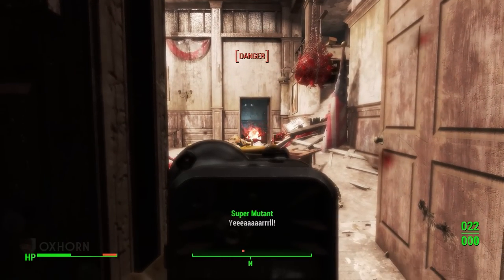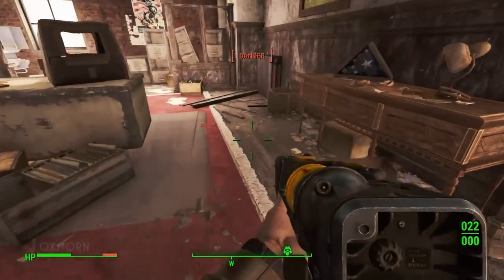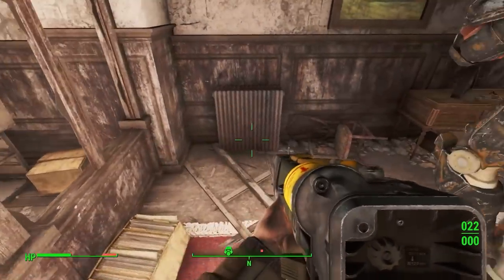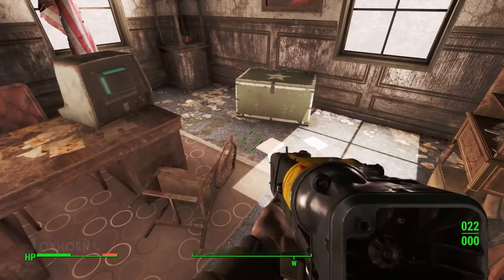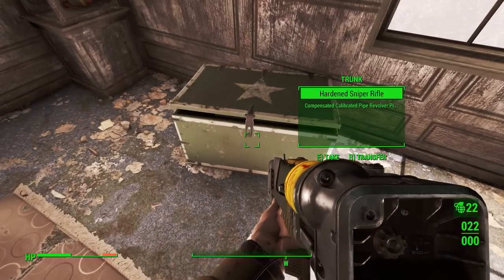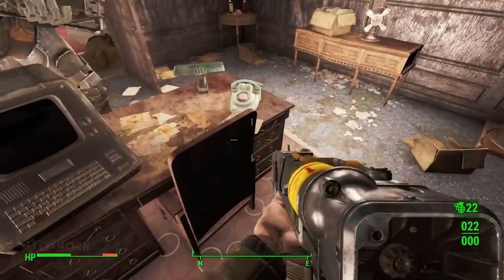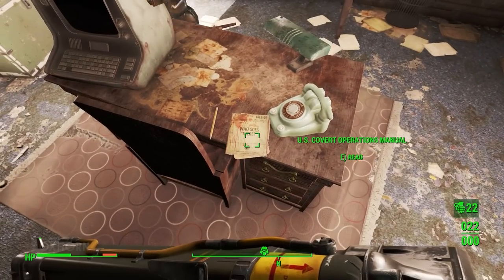With these mutants dead, we can turn around and explore this room to the south first. It appears to be an office space. After looting the bodies, we see a desk with some blasted-out computers. There is a novice-locked door in the southern wall of this room leading to another office space. This must have been the commander's office. Here we find an end-of-dungeon steamer trunk with lots of goodies inside, a mini-nuke sitting in a display case, and on the desk is a copy of U.S. Covert Operations Manual.